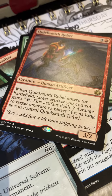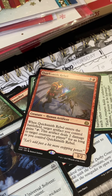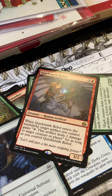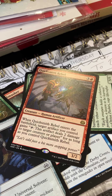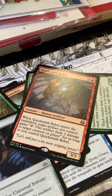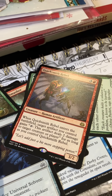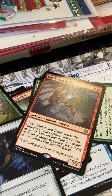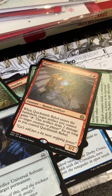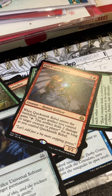The rare is Quicksmith Rebel — not exactly one of the high rares of the set, but hey. Enters the battlefield: target artifact you control gains 'tap: this artifact deals two damage to target creature or player' for as long as you control a Quicksmith Rebel. There was also a blue version that draws a card when you tap it. Still a clock of some sort and you could have some fun with it.